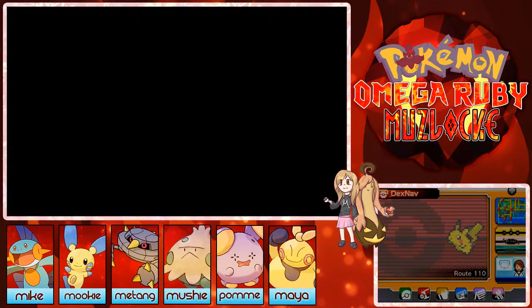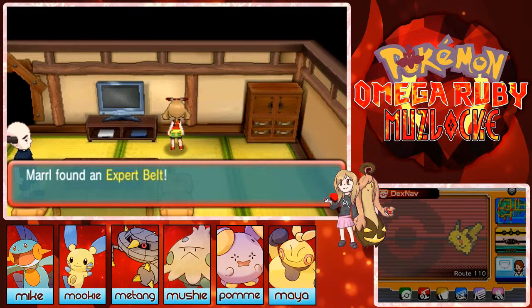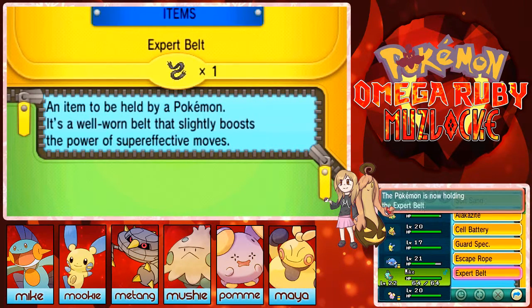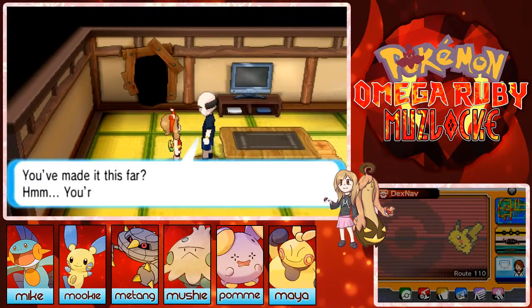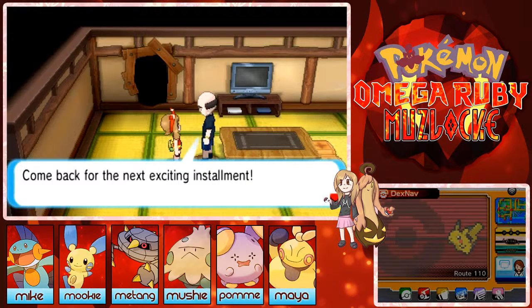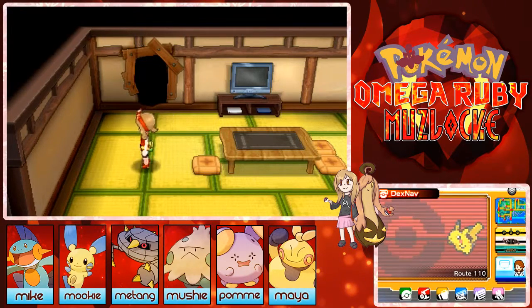A door was unlocked! Oh, an item — an Expert Belt, that's pretty cool. I can give that to Mike. I think I will do that right now so I don't forget. I also got Taunt, which I don't think I'll be using much — but for when I finish the game I'll probably use this save file for battles, so having all the TMs is quite nice.